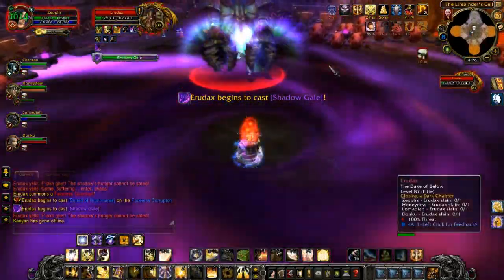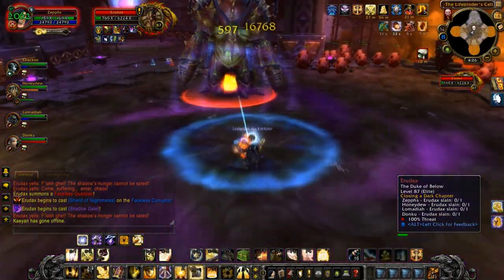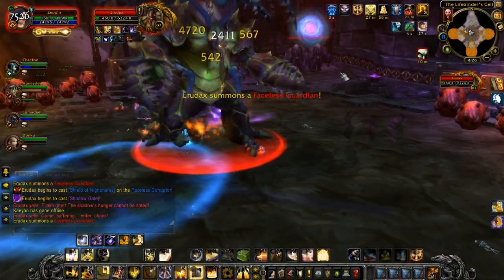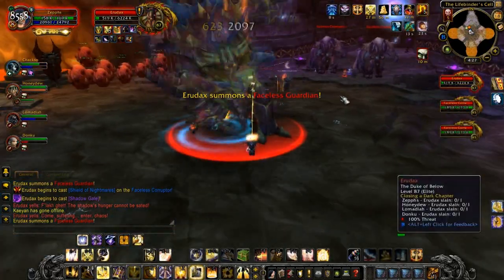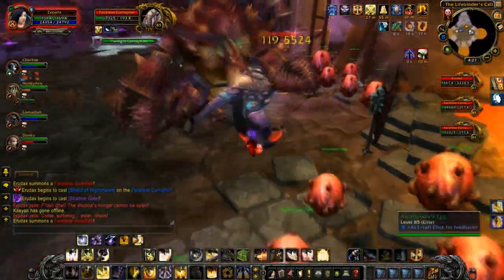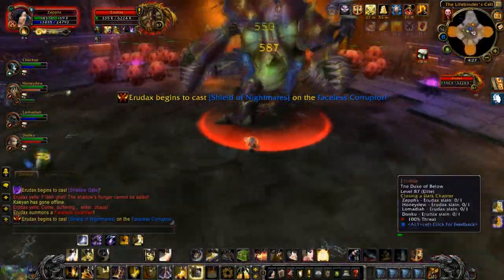Remember to quickly move towards the Shadow Gale vortex, but as soon as the vortex ends you want everyone to spread out as quickly as possible. We failed to get a kill before because he used his Binding Shadows ability and it hit all of us, which healed him for a lot and meant we couldn't get the kill.